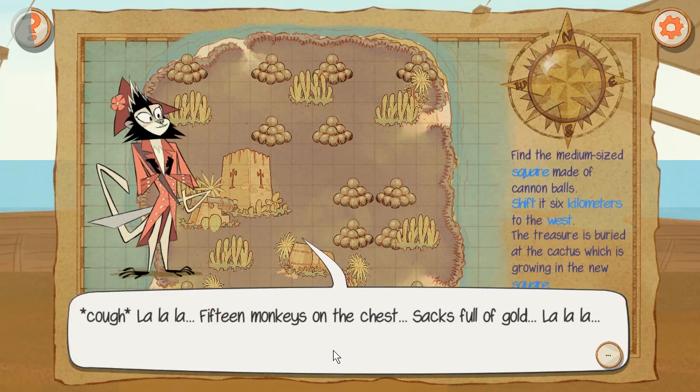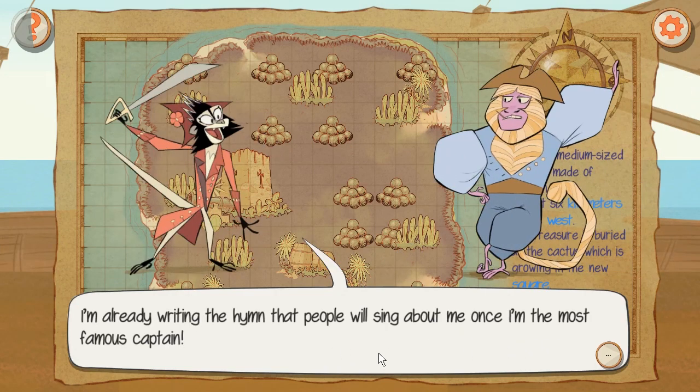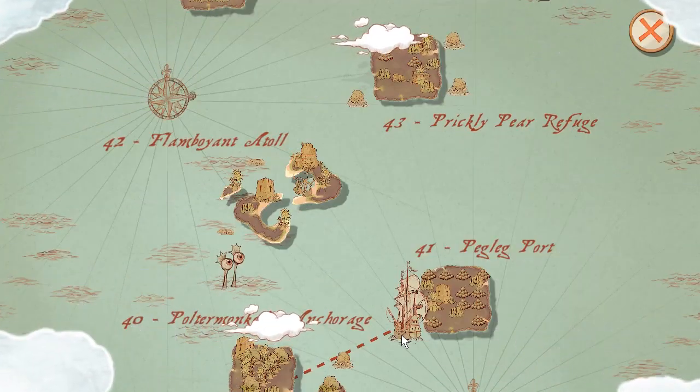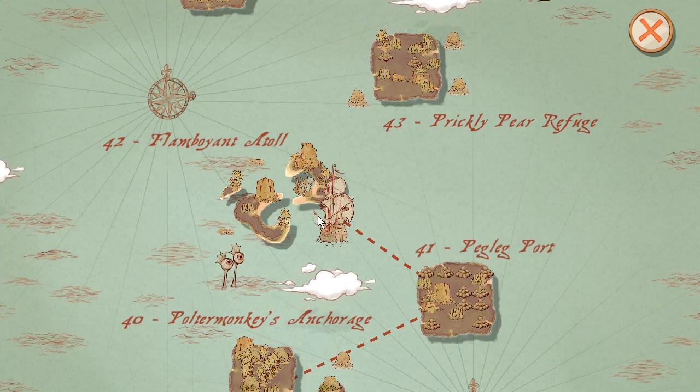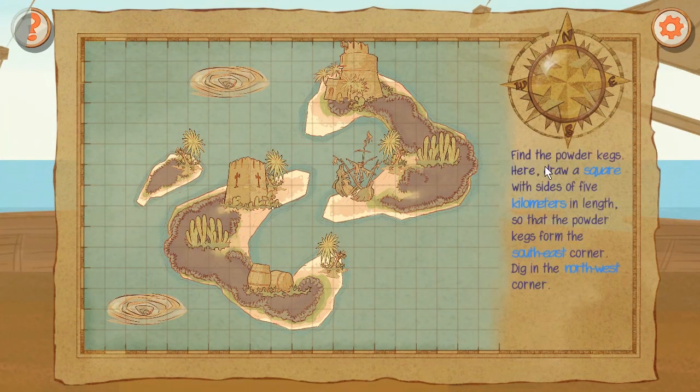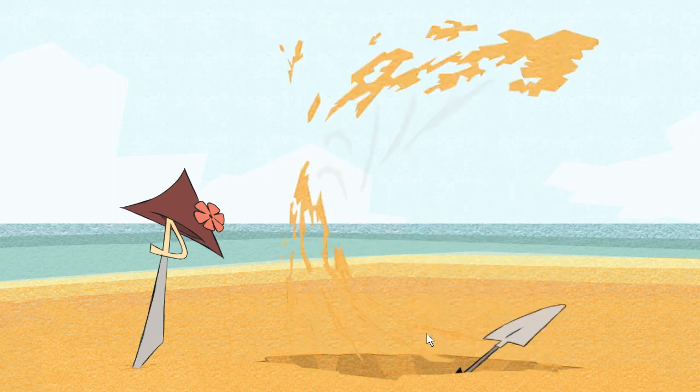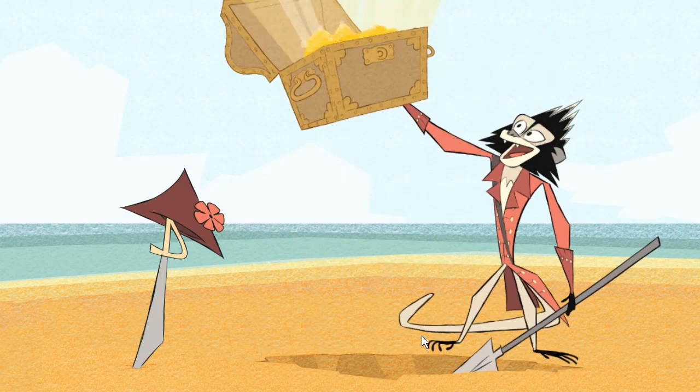La la la - fifteen monkeys on the chest, sacks are full of gold! Captain, I'm already writing the hymn that people will sing about me once I'm the most famous captain. We got two whirlpools. Find the powder kegs. Draw a square with a side of five kilometers in length so that the powder kegs form the south-east corner. Dig in the north-west corner. Five kilometers in length - one, two, three, four, five. Done - Fantastique!